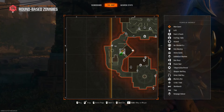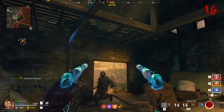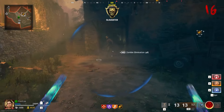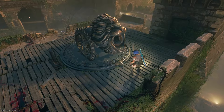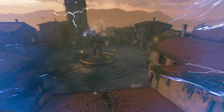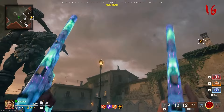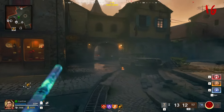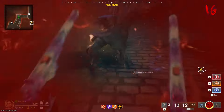Next, make your way to Deadshot Daiquiri. Inside that room, shoot a horseshoe symbol above the doorway and quickly pick up the horseshoe. Then go to the cannon and interact with the front of it, which lets you shoot yourself out of the cannon. A small cloud will appear in the sky in one of two directions — look for it, follow it, and pick up the powered horseshoe where it lands. Defeat any zombies that spawn in that area.